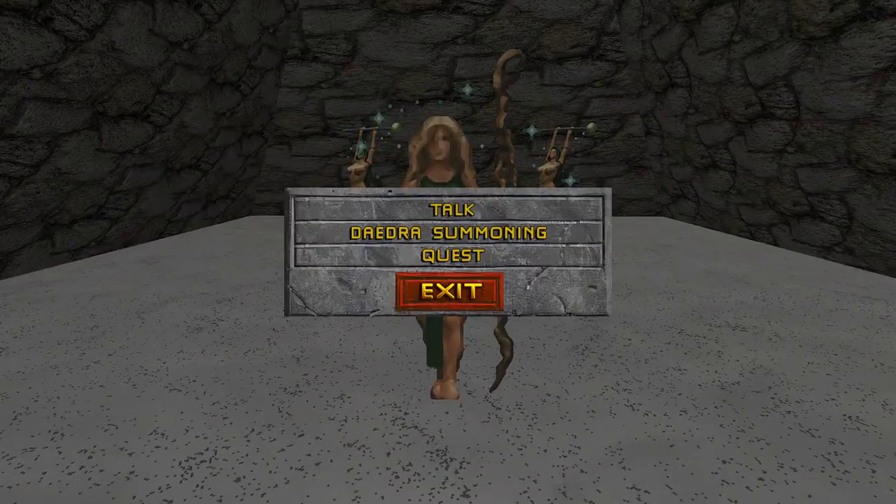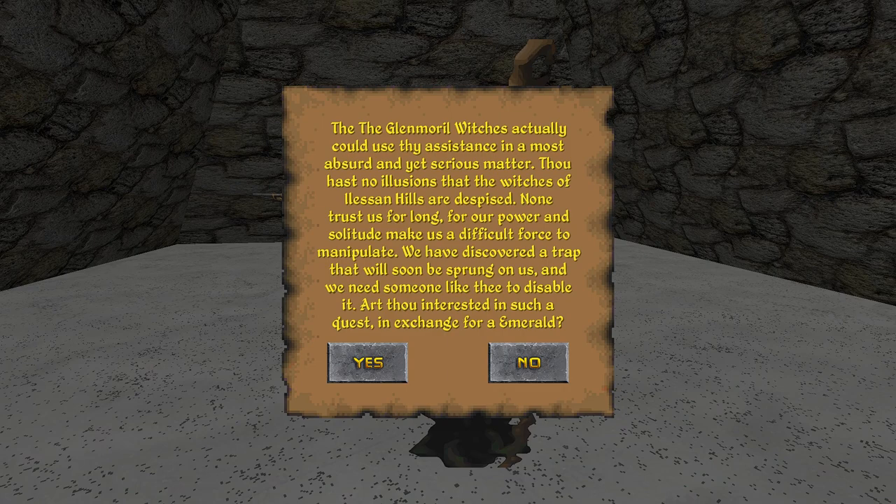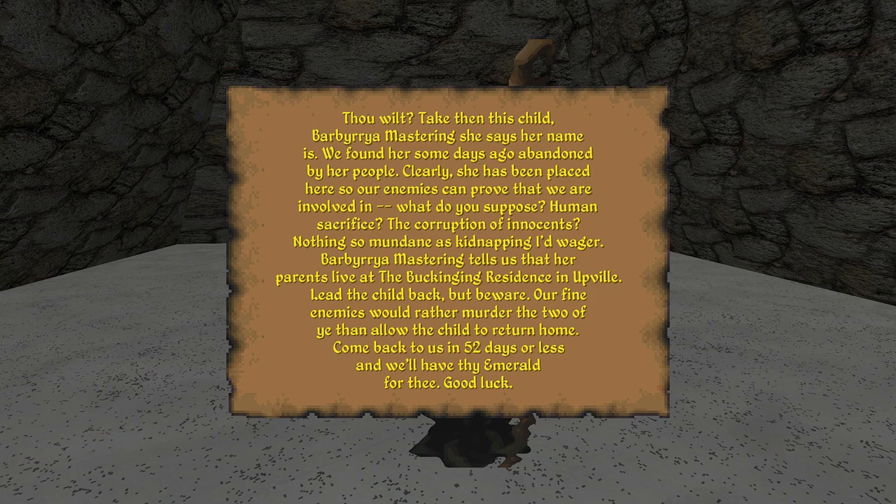Let's see what's going on in here — maybe we can get a quest. The Glenmorial Witch's Coven could actually use assistance in a most absurd and yet serious matter. The witches of Elysian Hill are despised, and their power and solitude make them a difficult force to manipulate. They've discovered a trap that will soon be sprung on them and need someone to disable it — in exchange for an emerald. Barbena Mastering was found abandoned; she's been placed here so enemies can prove the witches are involved in human sacrifice or corruption of innocence. Take the child to the Bucking House residence in Upville. Enemies would rather murder both of you than allow the child to return home. Come back in 52 days or less, and we'll have your emerald. Good luck.